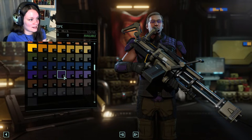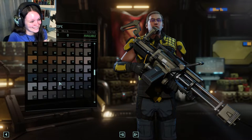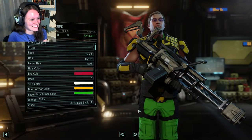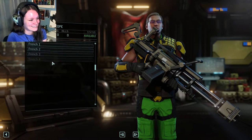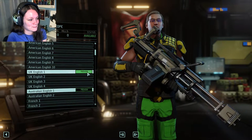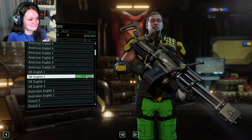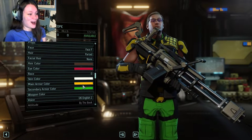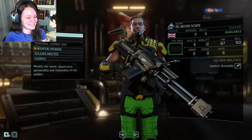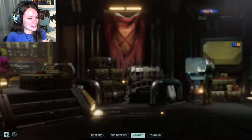He can have bright yellow armor with a little bit of bright green in there, because why not? Just highlighter green. Australian English? No, no — UK English. Excuse you. I like that one — I'm all over it! Necroscope. Okay, we got ourselves a Necro.